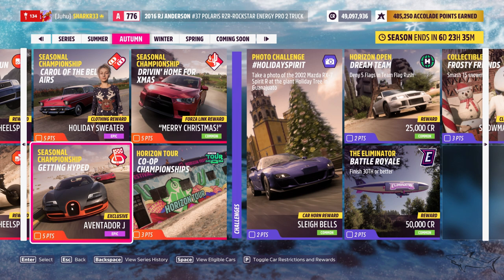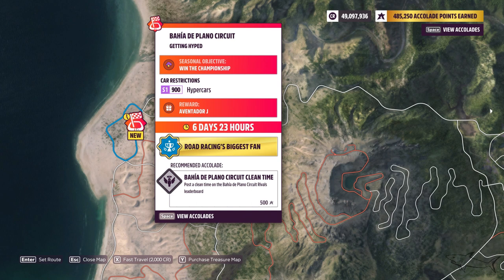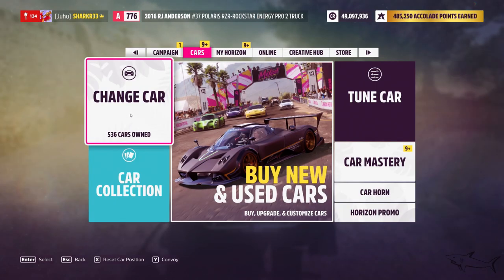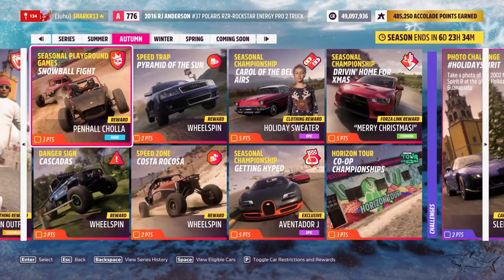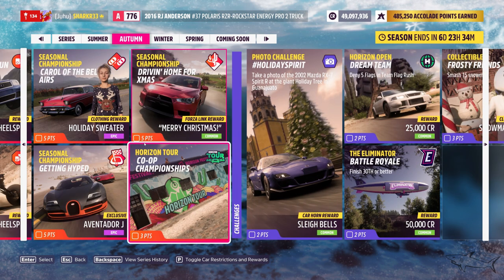You'll get the Aventador J, which is very important to do. You have to win three different races with any hypercar in S1 class. Make sure you have a car with 900 points. You have to win those races — definitely do it because you want that car for free.